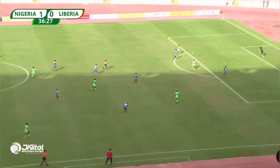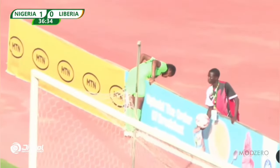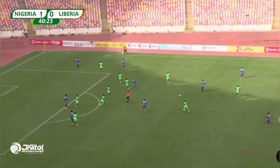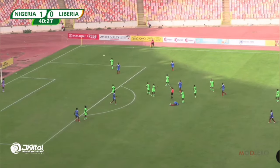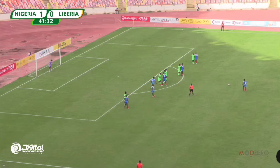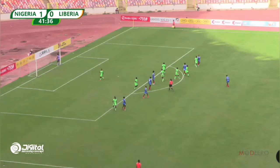Pass in forward and Abidemi gets in the box — that touch let her down and she can only find the side. At the end of the day she put a lot of work in but some decisions just not good enough. A free kick given to Liberia and a yellow card given to Peace Effiong. The free kick — not much to write home about, ball just skies over.